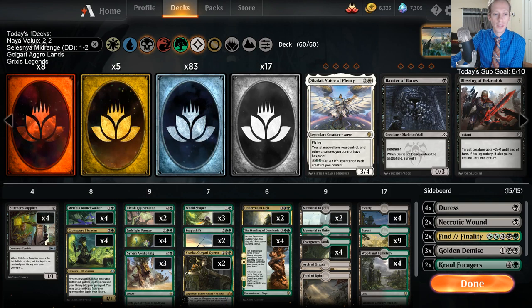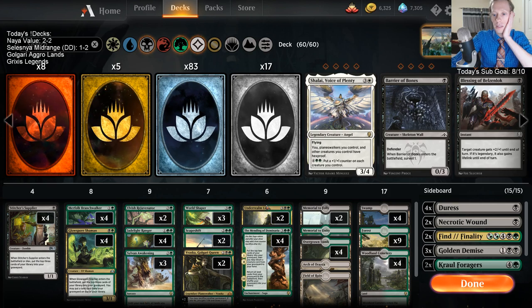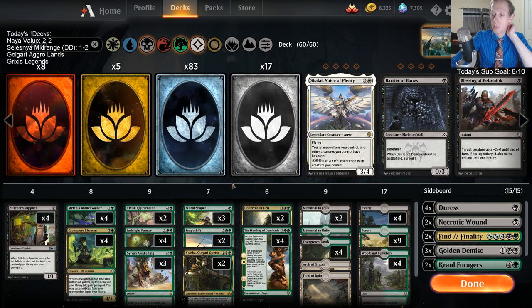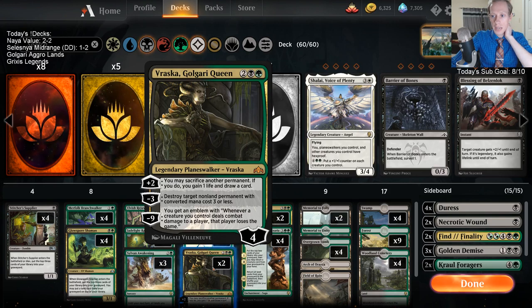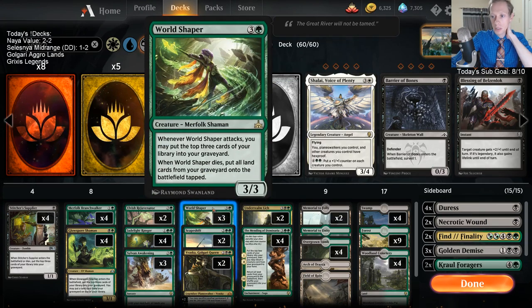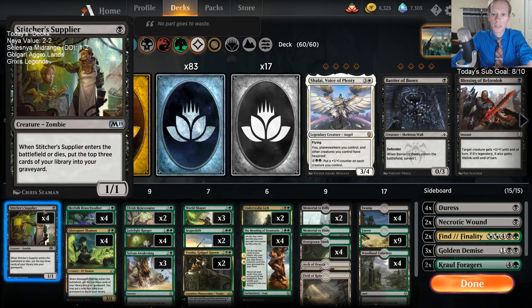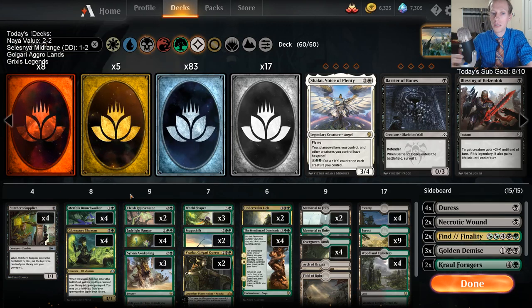YouTube link is youtube.com/c/ToddStevensMTG. This was a deck I thought about when Underrealm Lich was first previewed and talked about, but I hadn't been able to play it yet. Finally got some of these cards — World Shaper, Mending of Dominaria, and Sylvan Awakening — some of the last cards required here on Arena. Golgari Queen is in here as a way to sacrifice World Shaper, since we need World Shaper to die. If our opponent's not killing it, she can do that. We can also sacrifice Elvish Rejuvenator and Stitcher Supplier to go through our deck.